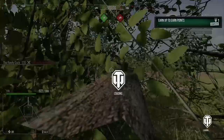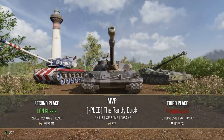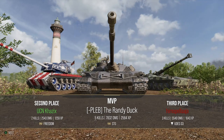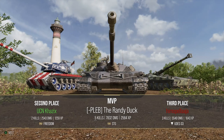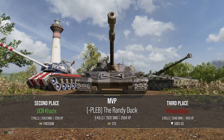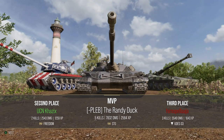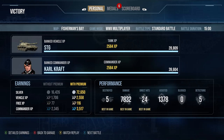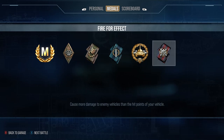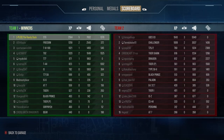The game ends because the timer ran out — he could have had a little bit more with that Challenger, but he finished with the victory anyway. Five kills, 7.8k damage, nearly 2.6k base XP, and nearly 1400 assistance, so that's about 9.3-9.4k combined. Ace tanker, high calibre, obviously top on his team. 2.6k base XP is a ridiculously good game for a tier 8 tank — that's a once-in-a-couple-of-months type of game.